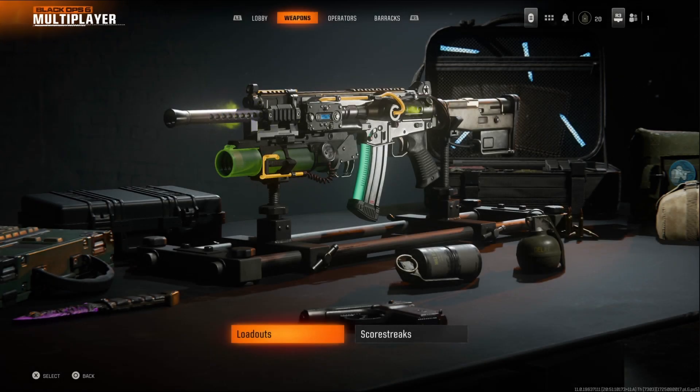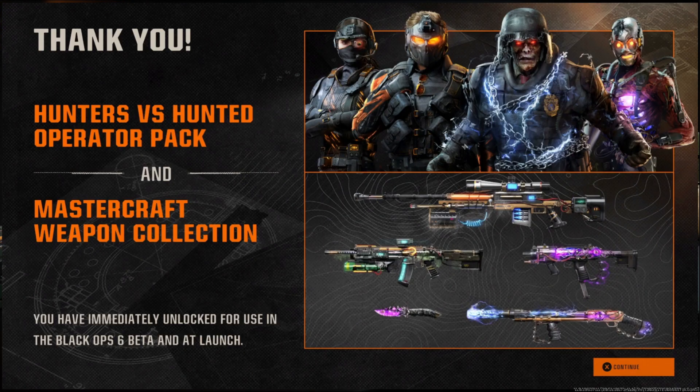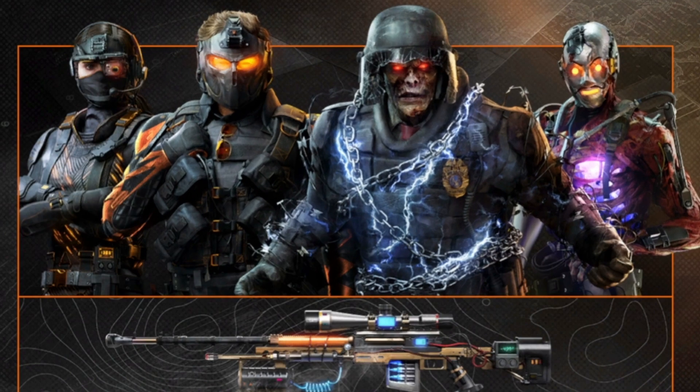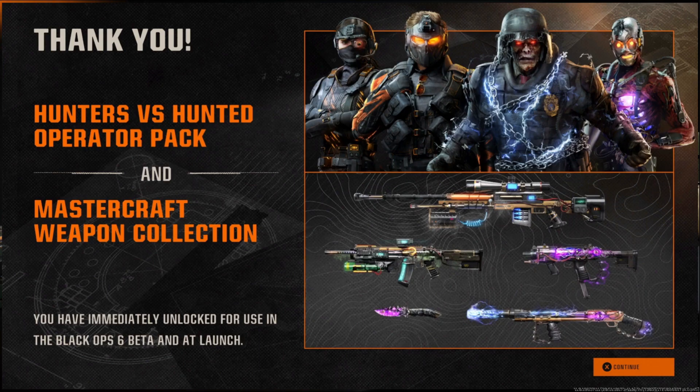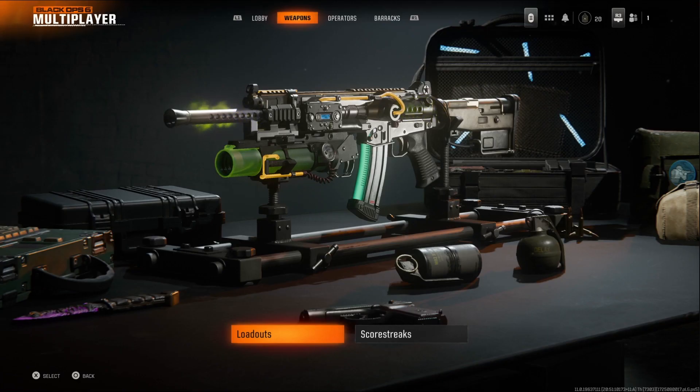In this video I'm going to go over all the pre-order bonuses you get for ordering the vault edition of Black Ops 6, and in the beta. These are the things you've got access to straight away. I've unlocked four operator skins and you've got five mastercraft weapons you can equip as soon as you get to level four and are able to create a custom class. These are looking very sick.